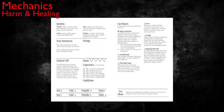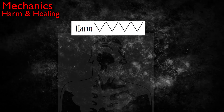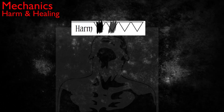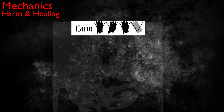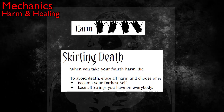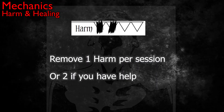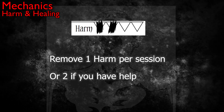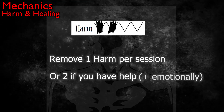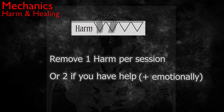Taking damage or harm in this game is ultra simple. You can take up to four harm, and you can pick up more than one harm in a single incident. Once you get to four, you roll the skirting death move, and you either succeed or you die. You can remove one harm per game session, or two if someone is trying to help you heal. Interestingly, in the fiction, the person trying to help you also needs to tend to any emotional and psychological trauma associated with your physical injuries.